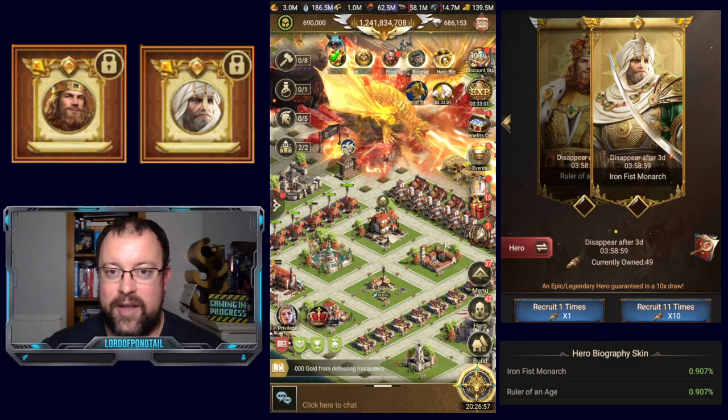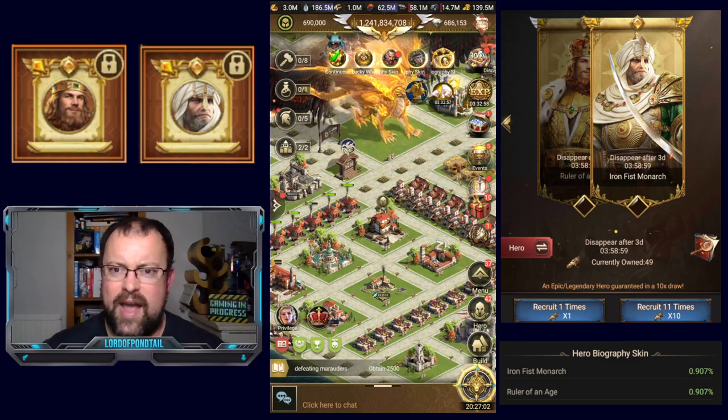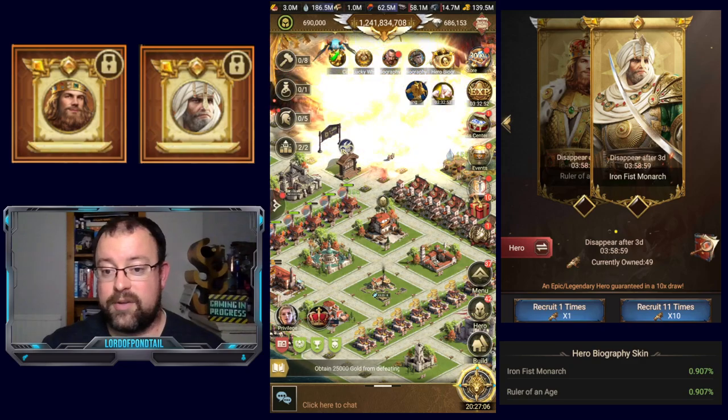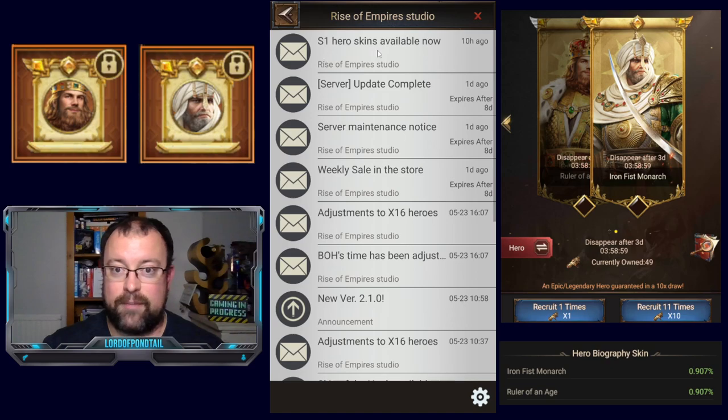And now onto the topic of this video. It's Thursday the 25th of May 2023. We have hero skin recruitment today. Something that hadn't been previously announced by the devs — if you look in your Rise of Empire Studio mail, you'll see S1 hero skins available now.